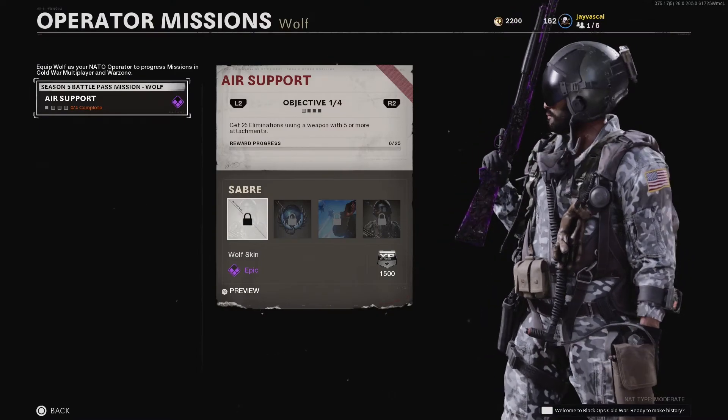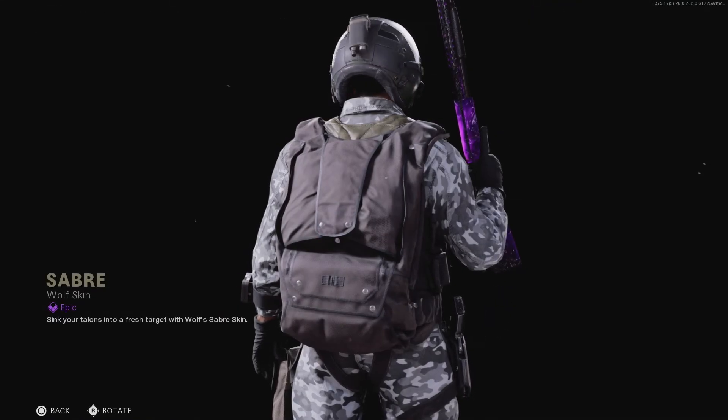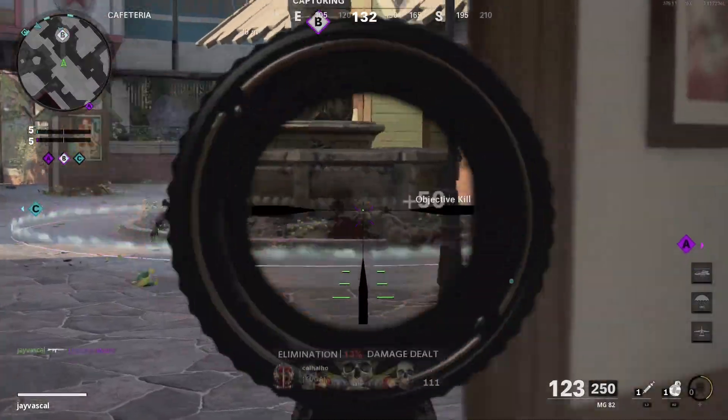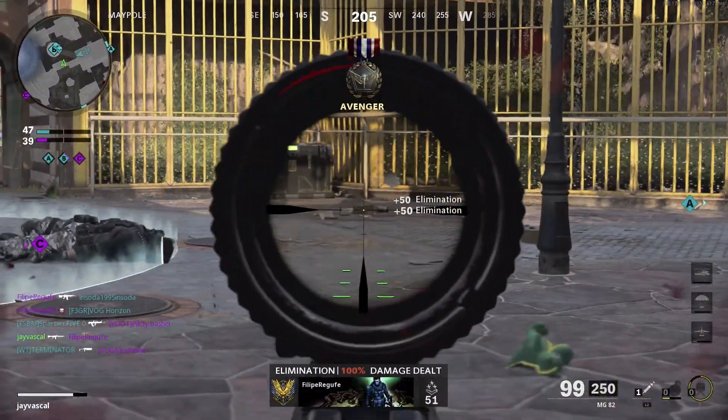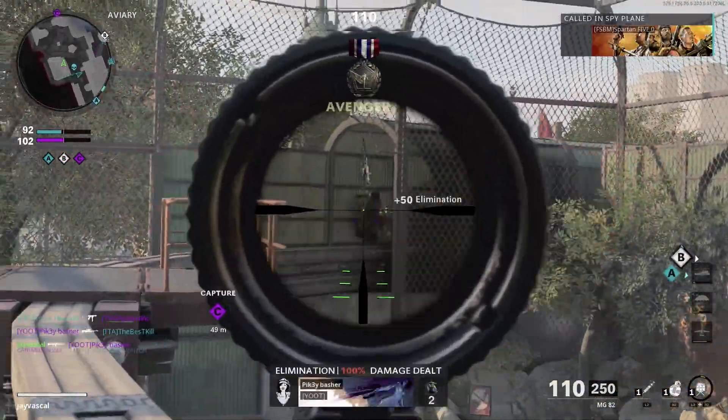The first objective is to get 25 eliminations using a weapon with five or more attachments. This gets you Wolf's sabre skin. To do this equip your favored weapon and ensure five attachments are equipped. Every elimination shot through your weapon will count towards the objective.